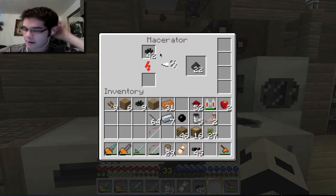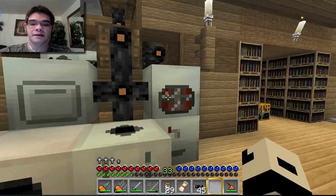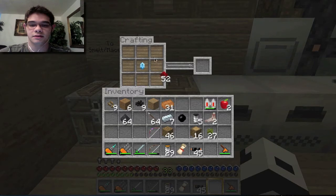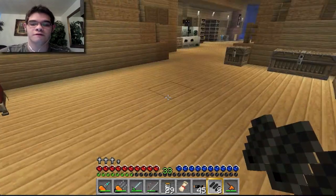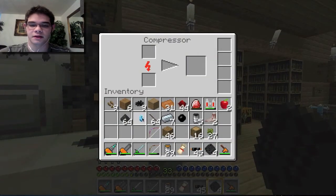I'm macerating some coal into coal dust because we'll need it for making diamonds. I also put some in the compressor, so we already have a diamond coming in. I've put everything we need in this chest right now. I'll need a red diamond, so I'll surround a diamond with redstone just like this. I'll also pick up these raw carbon fibers and put them in the compressor — and we have another diamond!